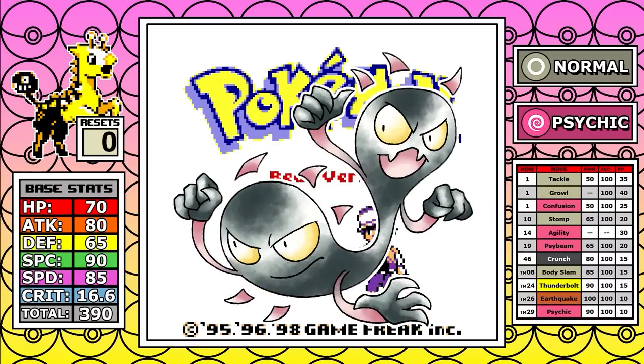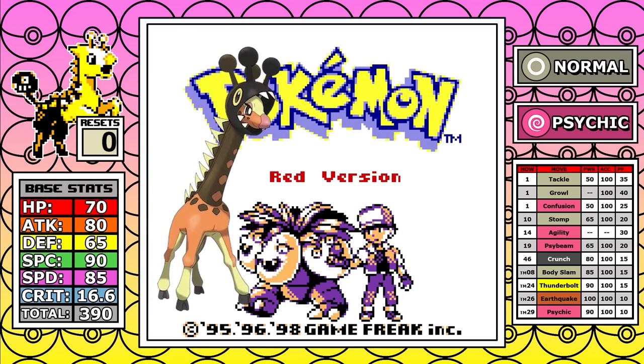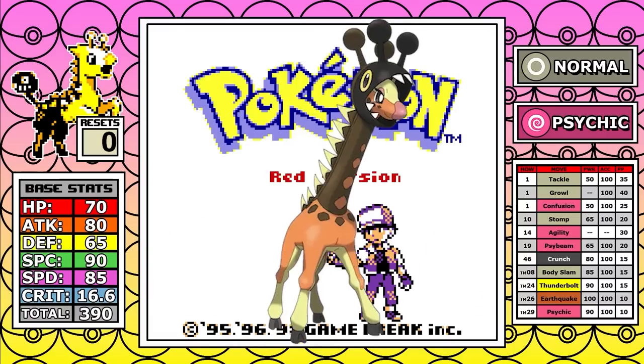Also in the beta there was a pre-evolution whose English name would have translated to Twins, and I think it would have added some nice lore to the Pokemon. But outside of that, this Pokemon is finally getting some love with a new evolution in Scarlet and Violet called Farigiraf, and I think that's pretty cool and well deserved.